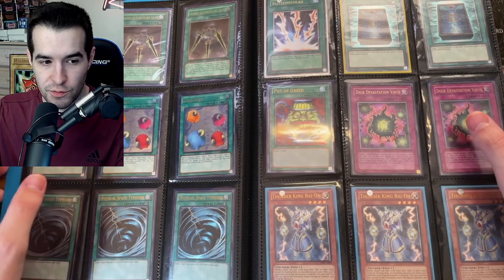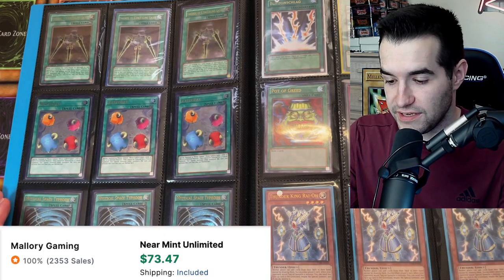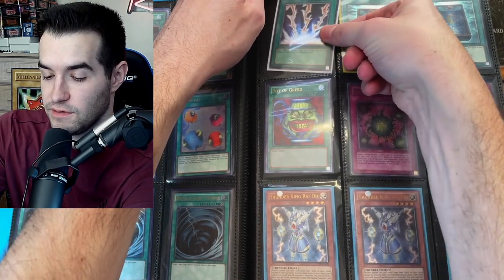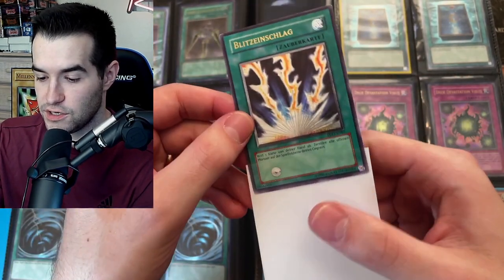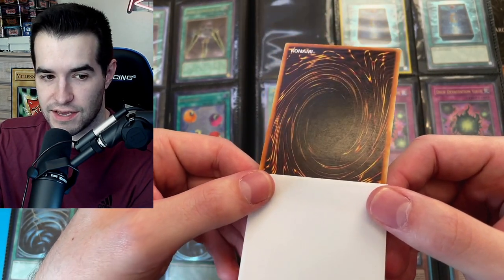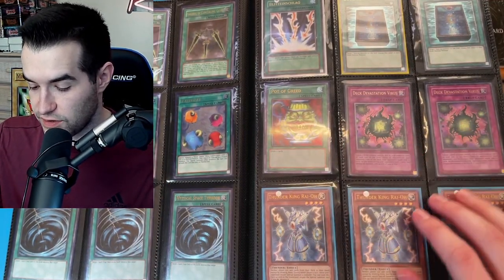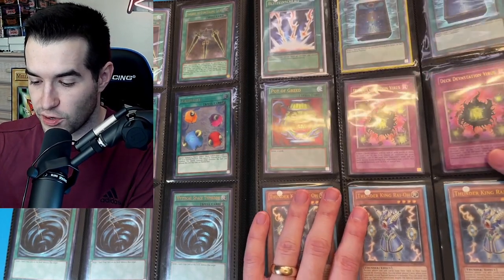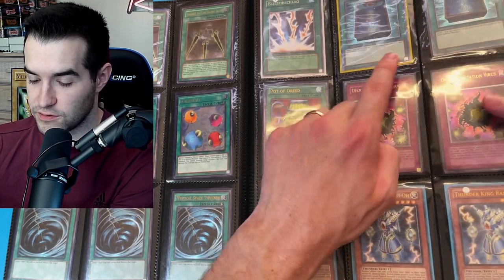Then we turn the page to more Ultimate Rares. We have the Swords of Concealing Light from Flaming Eternity playset, Scapegoat Ultimate Rares playset, MST Ultimate Rares playset. Look — this is a Lightning Vortex but it's foreign, German I believe. That looks amazing, would be cool to throw into a GOAT deck. The back does have some scuffing, but very nice card. Book of Moon, Pot of Greed, Deck Devastation. Three Thunder King Rai-Oh Ultimate Rares. Almost everything on this entire page is an Ultimate Rare.